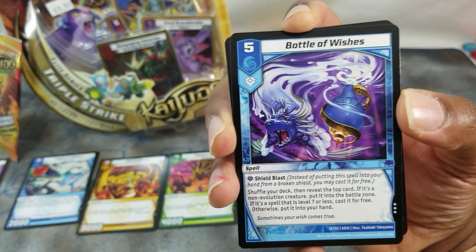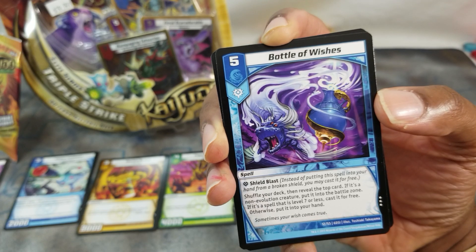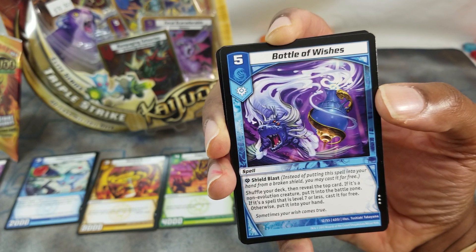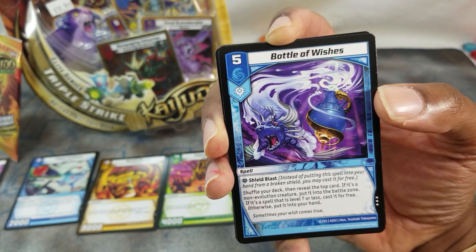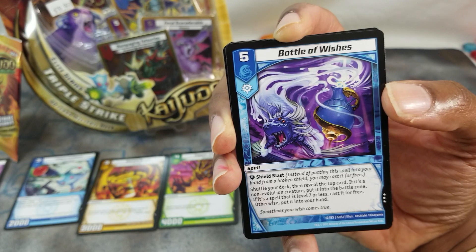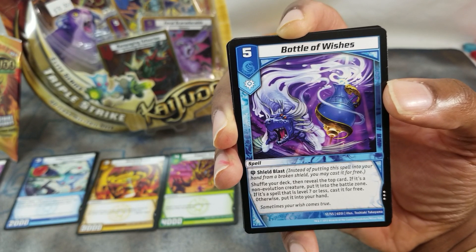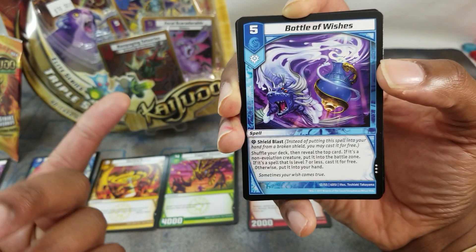Bottle of Wishes — five-drop spell. Shield Blast: instead of putting this spell into your hand from a broken shield, you may cast it for free. Shuffle your deck then reveal the top card — if it's a non-evolution creature, put it into the battle zone; if it's a spell that is level seven or less, cast it for free; otherwise put it into your hand. I'm guessing level seven is the cost.